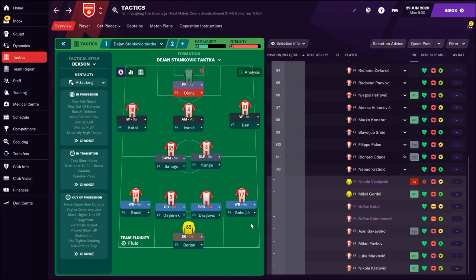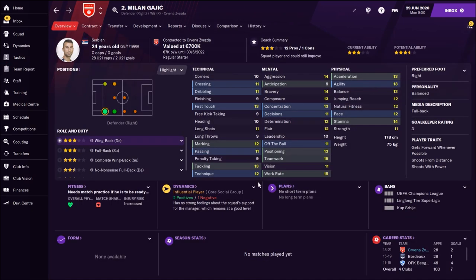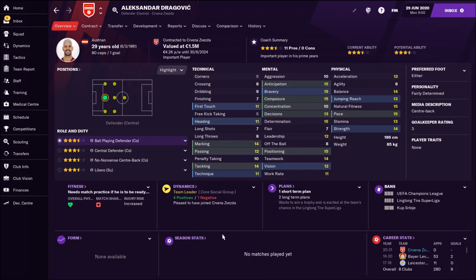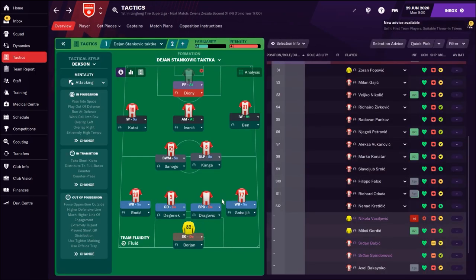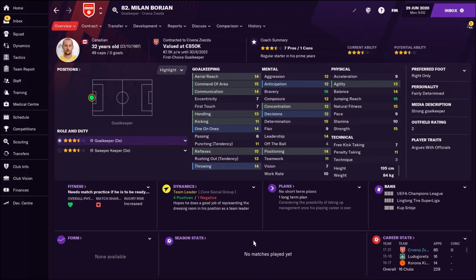For wing backs we have Rodic and Gobic in most situations. We also have Gajos, but he's not playing well this year — playing terrible, I don't know why. Then there's one incredible new face at Red Star Belgrade: Aleksandar Dragovic, an Austrian national team player of Serbian origin. He's a classy ball-playing defender, probably the best in the Serbian Super League. We also have Miloš Degenek — not as strong a ball-playing defender, but together with Dragovic they make a nice pair of central defenders.